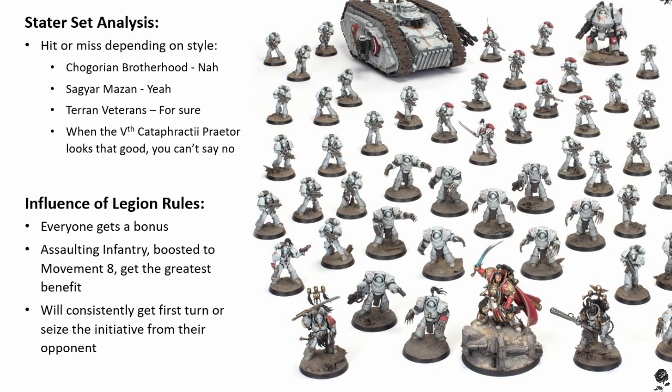If you're looking at building a more traditional White Scars force of jet bikes, land speeders, and other speedy units, then the Age of Darkness box set may not be the best place to start. That said, the Chagorian Brotherhood rite of war, a bike-heavy army, actually gives infantry outflank, which is kind of great. And there are no issues with putting a Spartan full of Terminators onto the table. It just comes down to how you want to spend your points, and whether there are enough left over after putting a dozen or more jet bikes on the table.